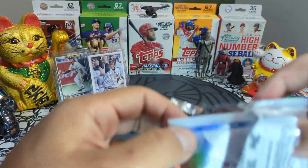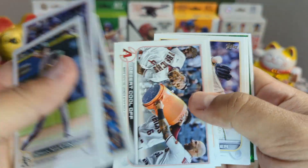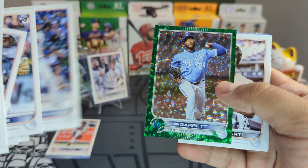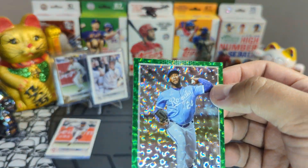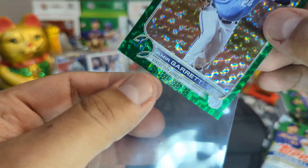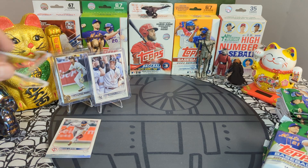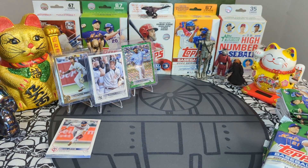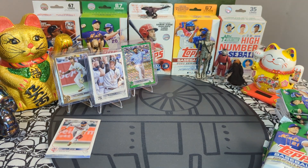Next blaster box — I love update, this is so exciting. I see green — come on! We got Amir Garrett, not bad, going out to the Royals. Icy green number to 499, we'll take the hit, rest is base.